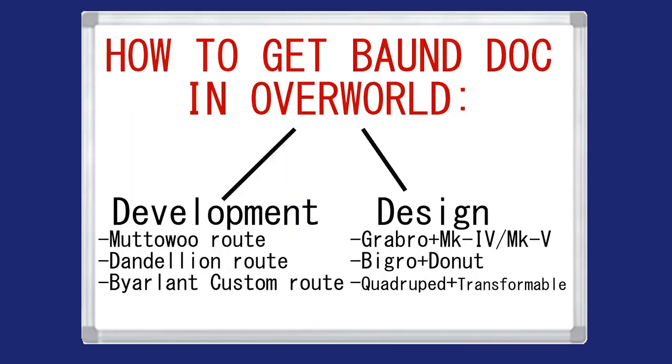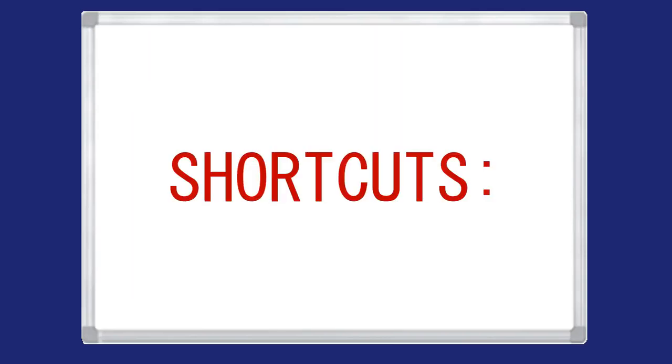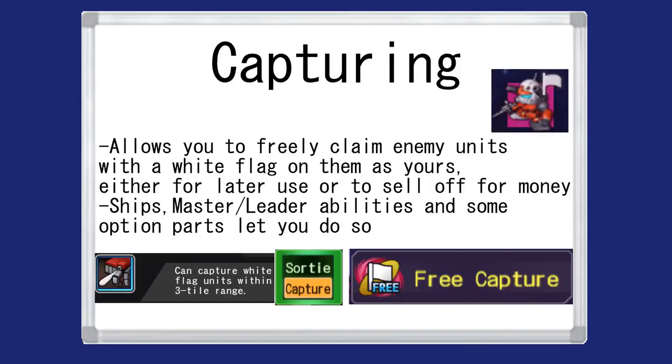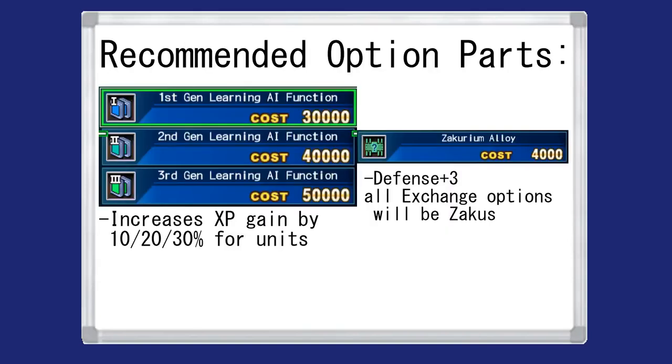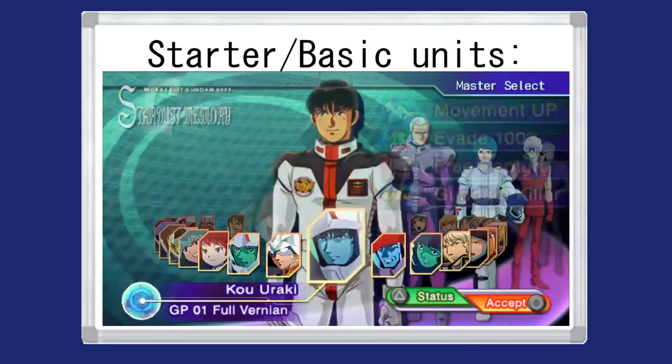These are the 6 main ways of getting a Bound Dock. Now let's see how you can make it faster. Obviously, the capture mechanic is the most useful of them all, allowing you to get mobile suits like the Baku, Zaku 2, Impulse Gundam, and Gaza C for basically free. This can be done through either character abilities or the use of a warship-specific command. If currency isn't an issue, there are also certain optional parts which increase the rate at which you capture units.